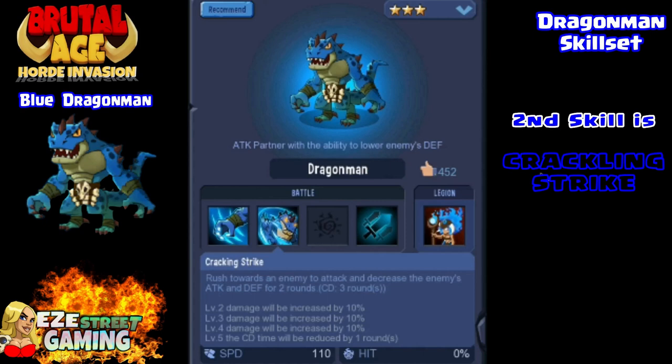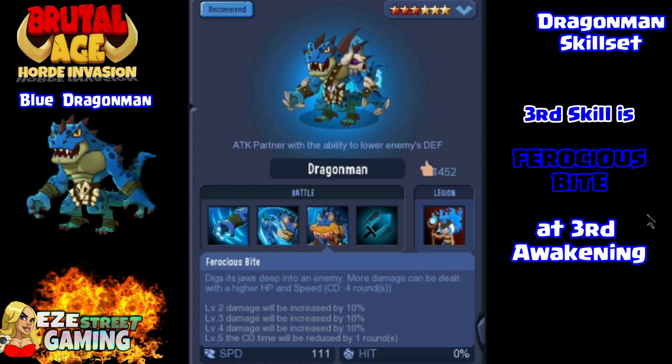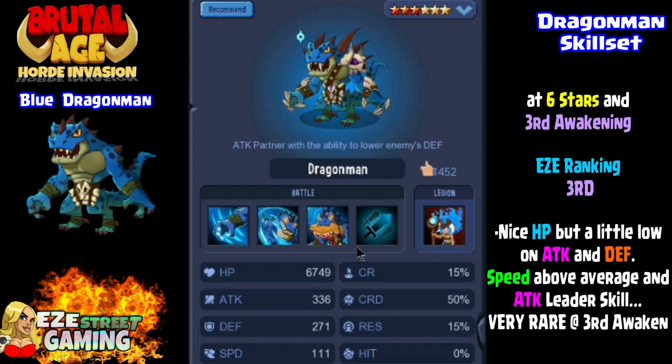His second skill is another one-on-one attack called Crackling Strike — he will debuff the enemy at the same time to decrease their attack and defense for two rounds. This is going to be a fairly powerful attack once you get him up to around level 40. His third skill comes after the third awakening — it's called Ferocious Bite. It's a very rare third awakened skill. It can deal damage where the higher his hit points and speed, the more damage he does — so more hints on war patterns. I'd love to tell you how much damage it does, but we'll find that out once we get him third awakened.